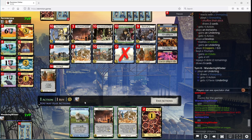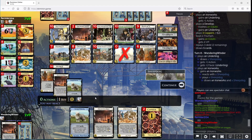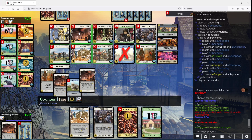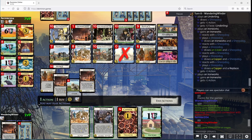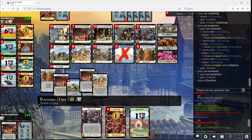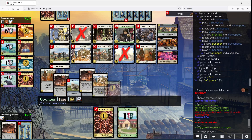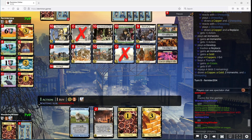You want to get the Sheepdog so that you draw and can have really big Triumph turns. That's not a really big Triumph turn. I'm actually thinking I'm going to Develop the Replace here just to score a little bit more. We'll take Necromancer.